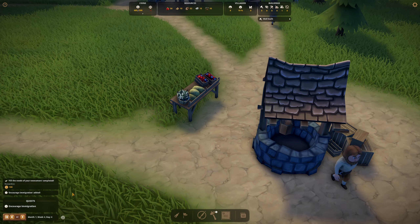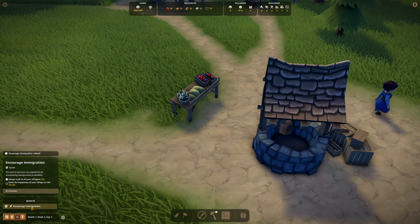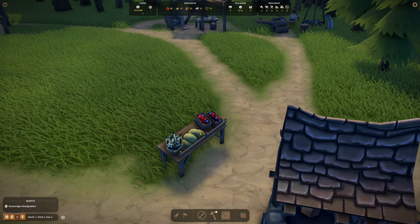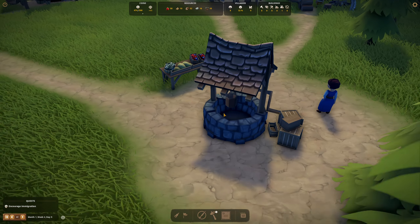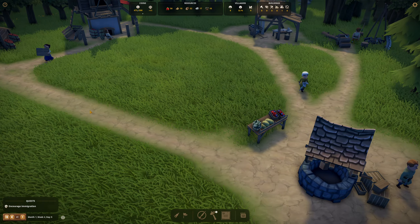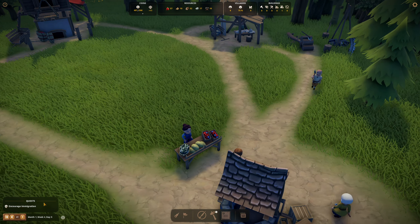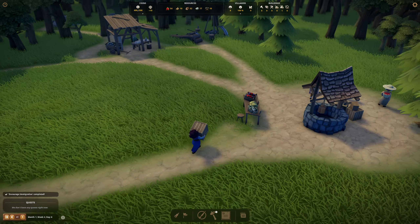We completed the quest — encouraging immigration! Now we have to increase our population by maximizing immigration probability: assign jobs to all villagers and raise happiness. Happy people become happy by eating berries, and later on they'll want a variation in food, tasty drinks, and better clothing. Currently we have 44 out of 100 — 75% happiness. I think that should be pretty good, though I may need to get it to 100. Easy!